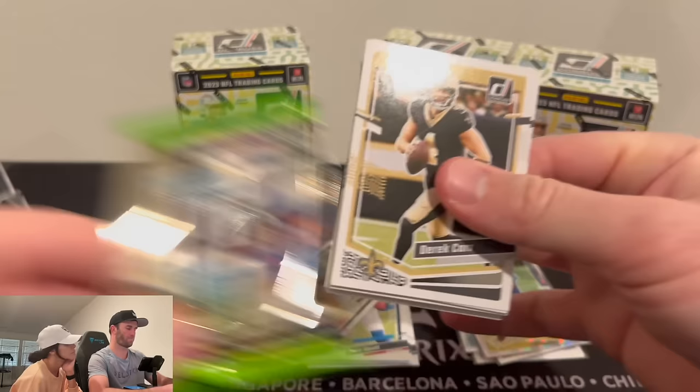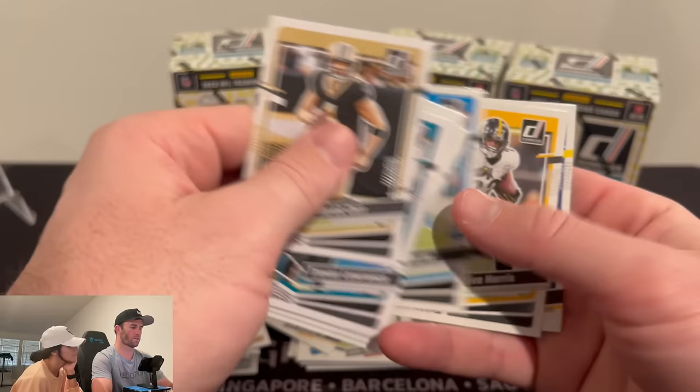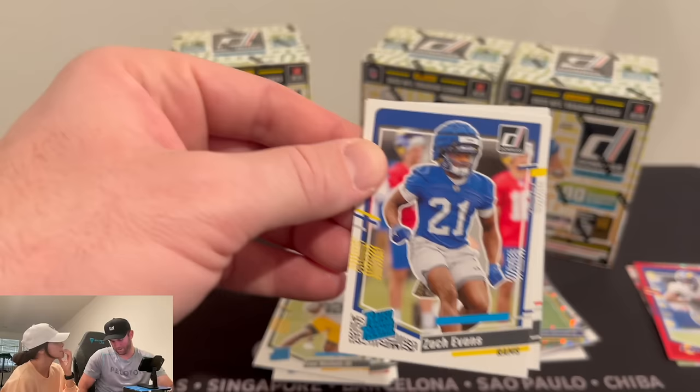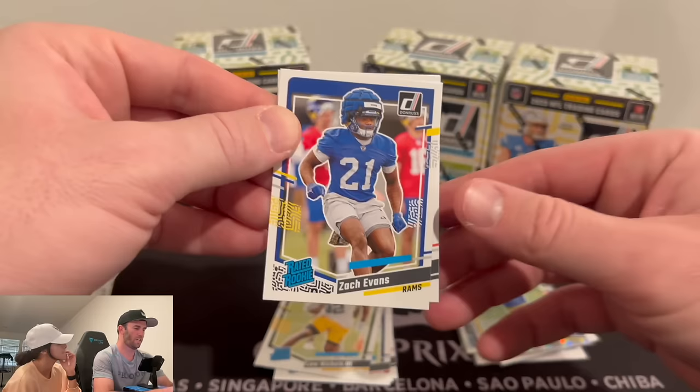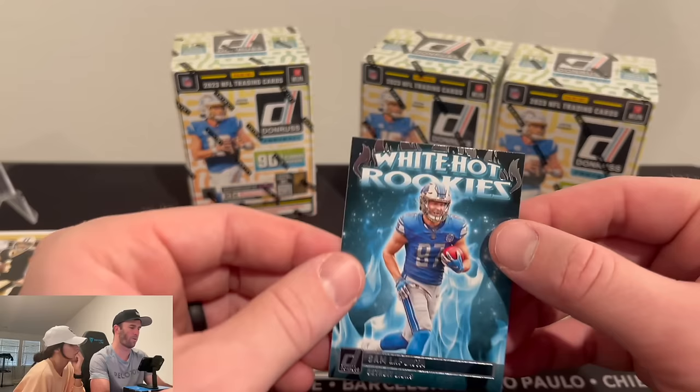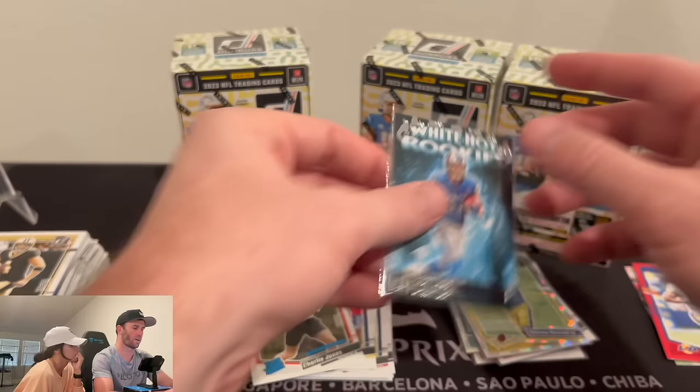Last pack in this first blaster. Derek Carr, Demarcus Lawrence, Najee. Zach Evans — you see these helmets? You know why they wear these in practice? It's supposed to reduce concussions. So I ask you: why don't they just wear these helmets all the time if they're safer? Charlie Jones — we're getting some rookies I've never seen. And hey, there we go — a White Hot Rookie, Sam LaPorta. That is a cool looking card. We will take that.